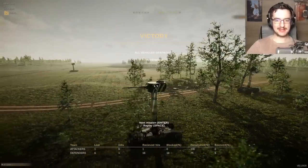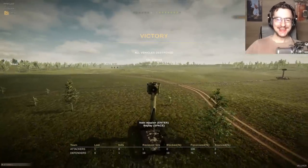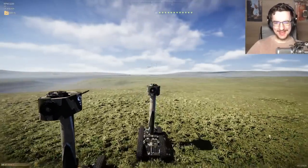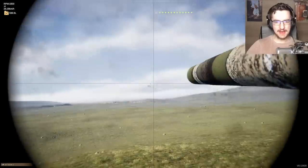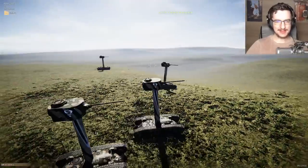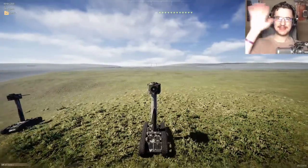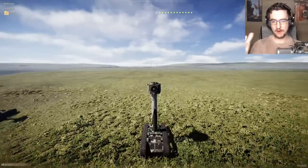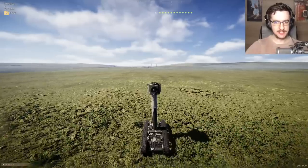Why don't tanks like this exist in real life? It's so stupid. It is worth mentioning — it still doesn't have any armor. Have these maps been updated? Because I don't remember there being any rocks anywhere. There are a few other maps I've noticed differences in too — like the ambush map now has a mountain in the background. This one's definitely changed.